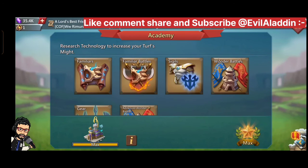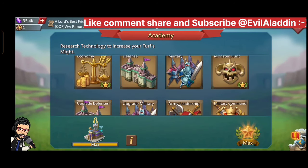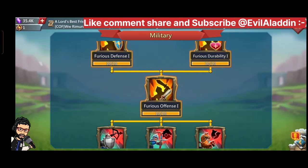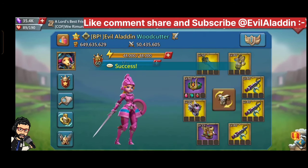Let's see how you can increase your research speed. There are many ways — like upgrading your academy, which will also increase research speed. Second, research equipment or gears: you can increase your research speed a lot from gears. These are the best research equipment you can make as a free to play.